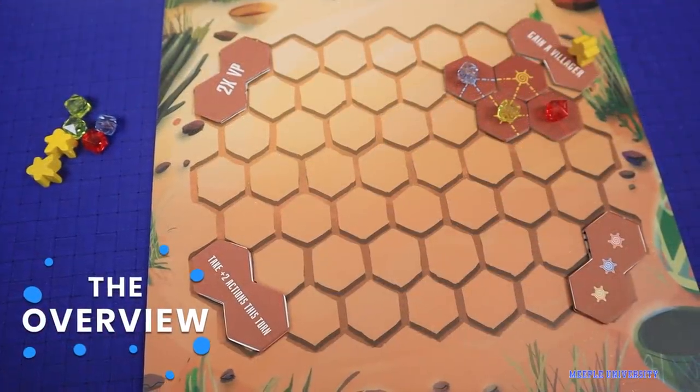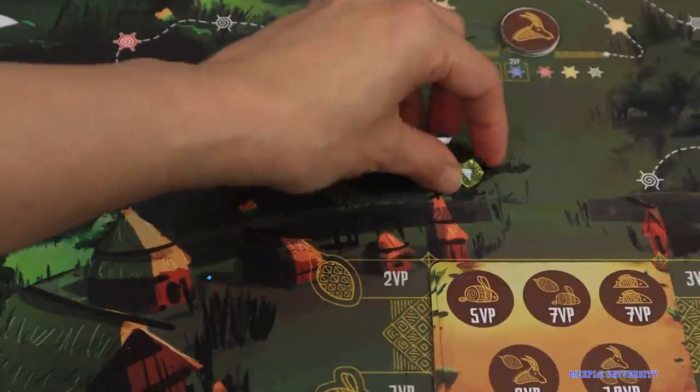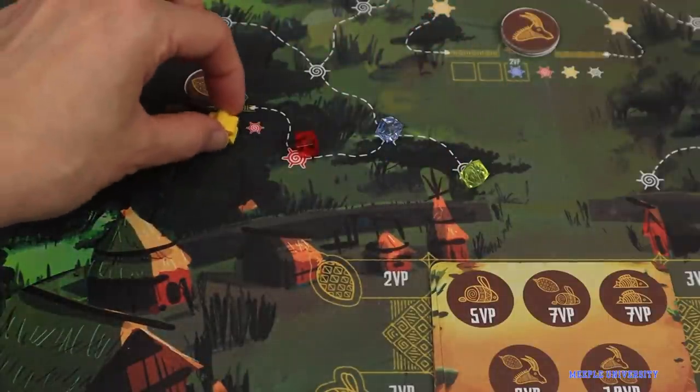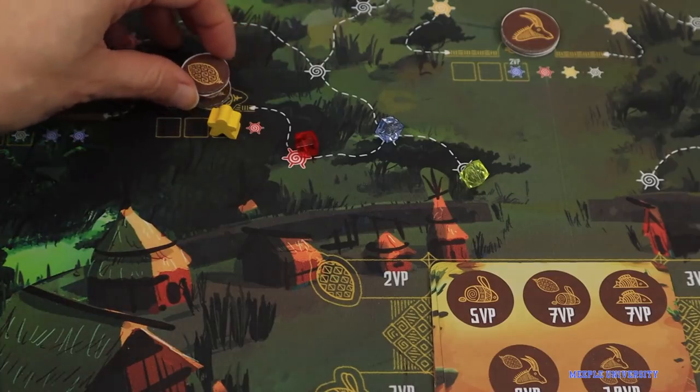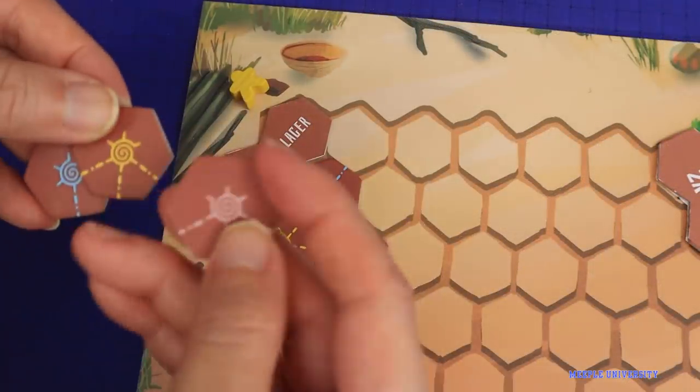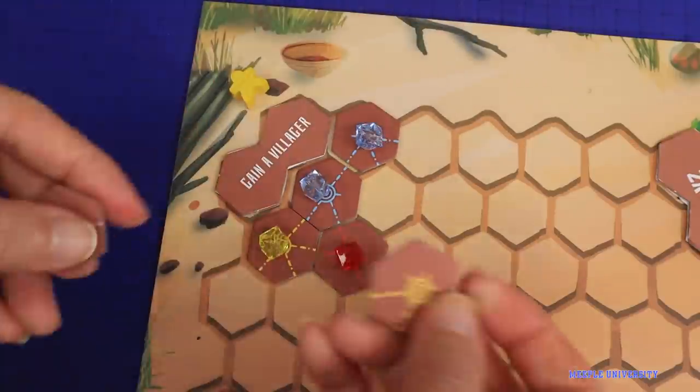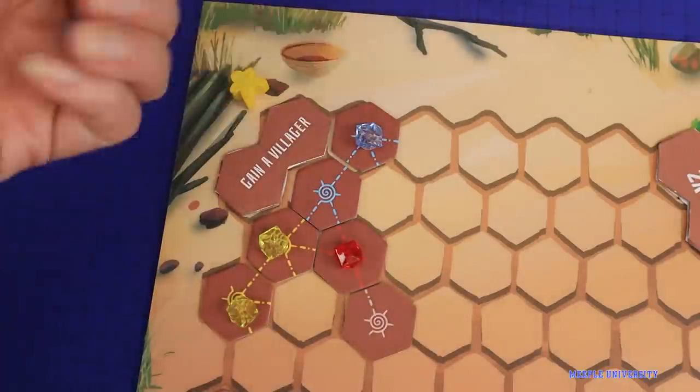In the game, players are creating star constellations on their own boards to create light pieces that connect the paths on the main board for points and to make ways to collect items for points. At the start of the round, players draw 3 star tiles, placing them on their own boards, trying to enclose the paths to get that color light piece.